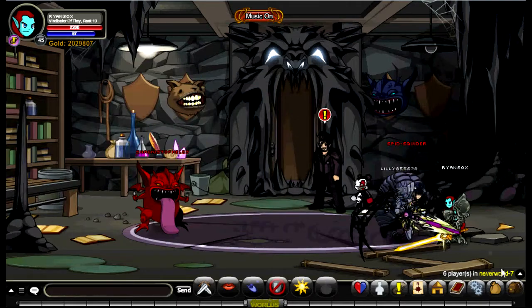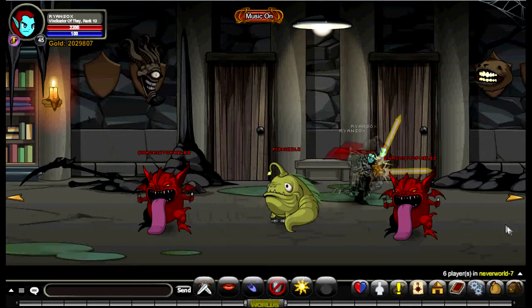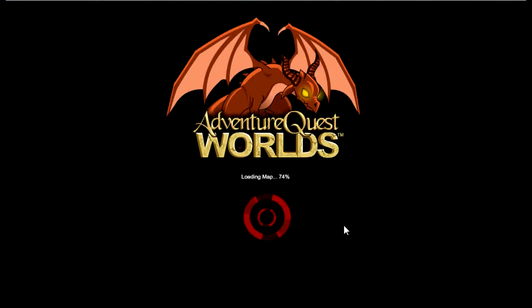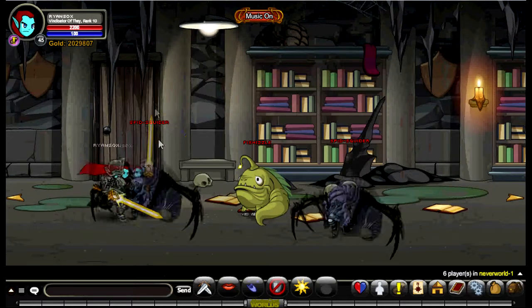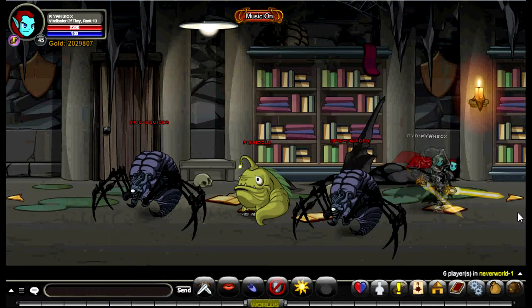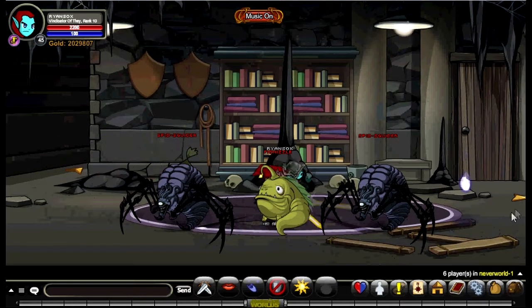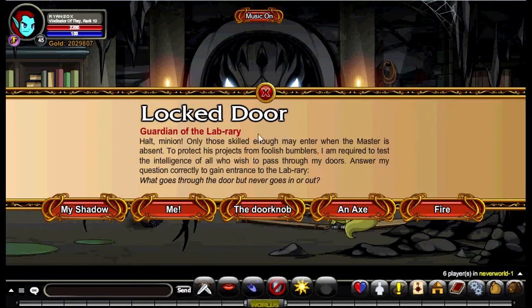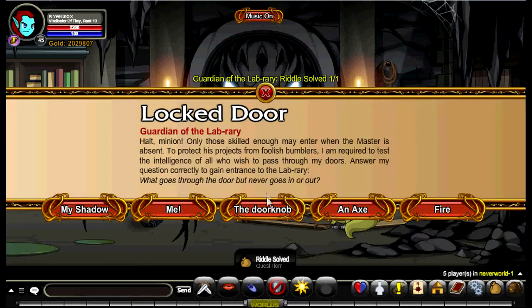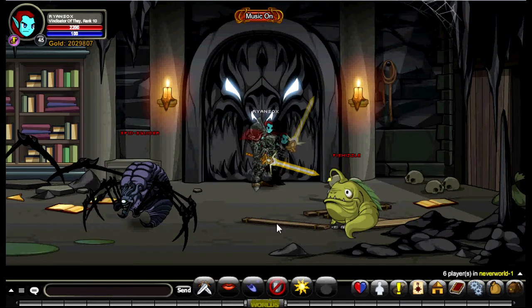Next quest, you want to head all the way to the bottom once you find the door. Next quest, you want to head back to Voltaire and turn in the quest. You want to answer the riddle, and then you want to battle the monsters around to find the other clues.